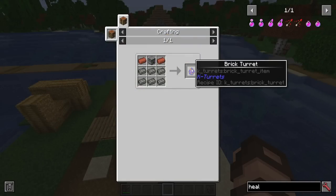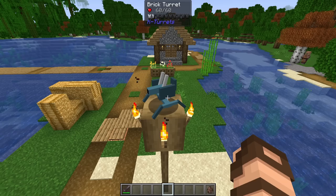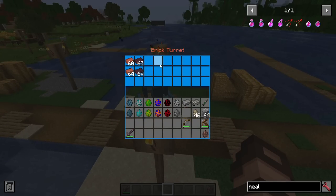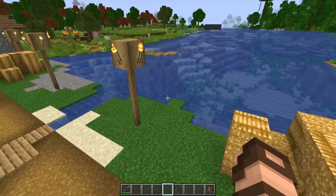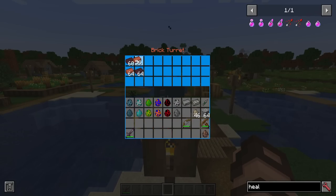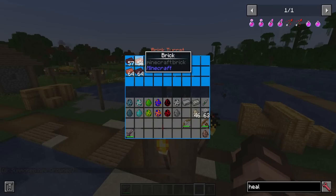Now we have the brick turret, which is pretty cheap — you just need some smelted bricks. It accepts multiple ammunition types: regular bricks and nether bricks, with nether bricks doing more damage. A drowned pops up and with regular bricks it makes short work of it. Switching to nether bricks, it takes three shots instead of four — the nether brick definitely does a lot more damage.